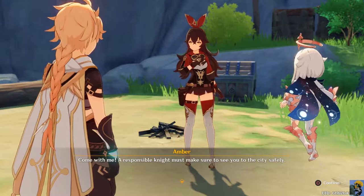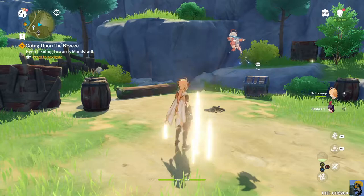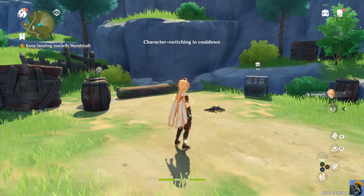Clearing this camp helps make the area a little bit safer. A responsible knight must make sure to see you to the city safely. Yes, Amber, I will go to the city, although there is a treasure chest I want to open. Now I want to go back to being me - maybe she just meant I did a good job because you can freely switch between the characters.